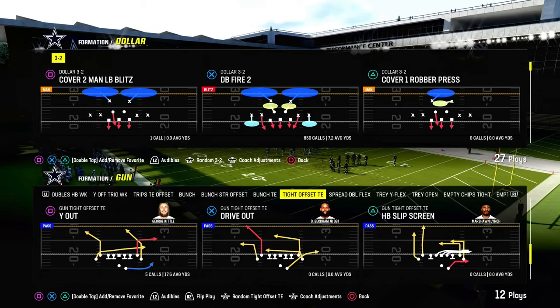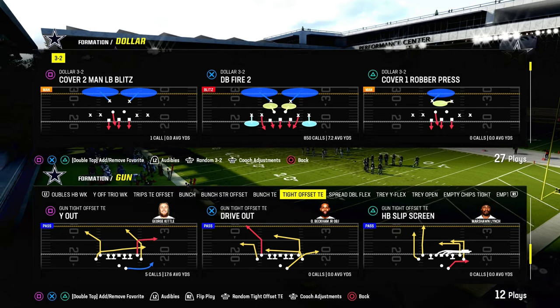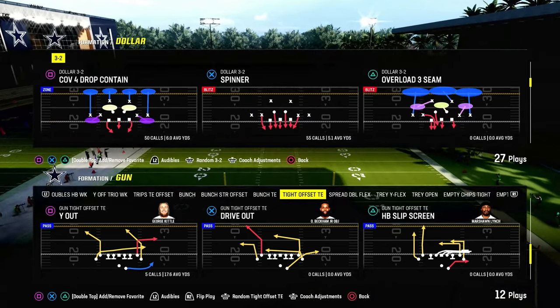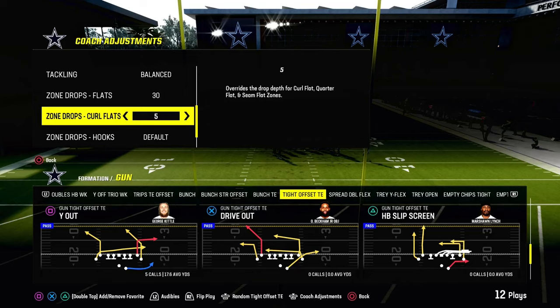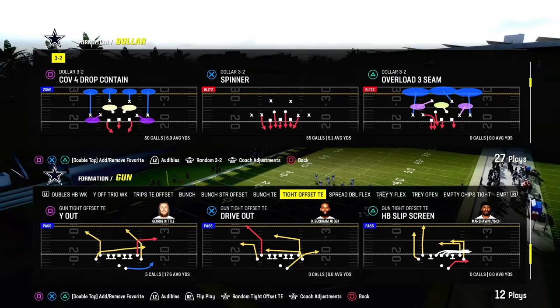The best Madden 23 passing concept is back in Madden 24, and we're going to show you why in this video. This is the double corner concept, or the big corner/little corner concept for Madden 24 — it's 100% back. It's actually probably one of the better ways in the game to attack zone coverage, especially press zone coverage.